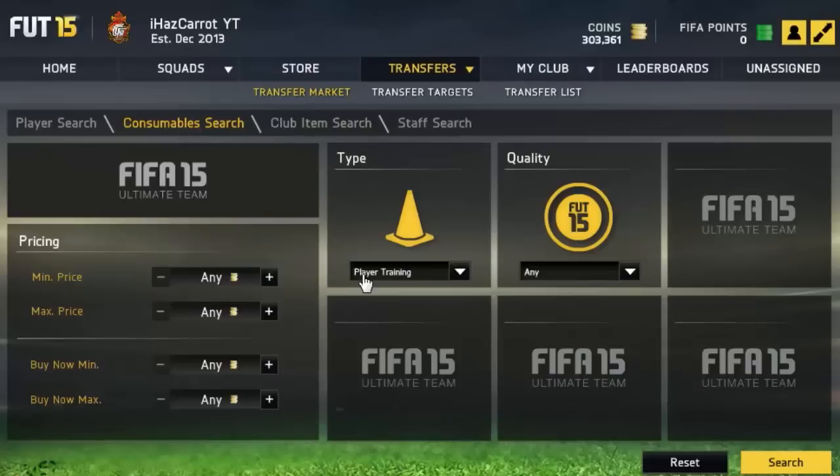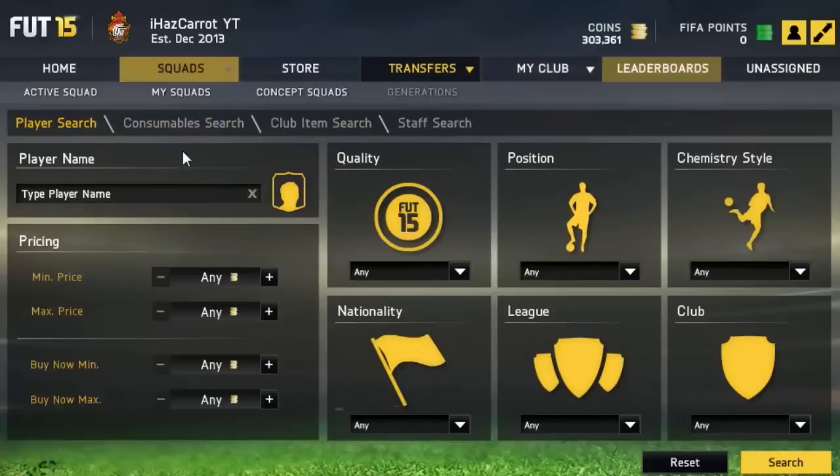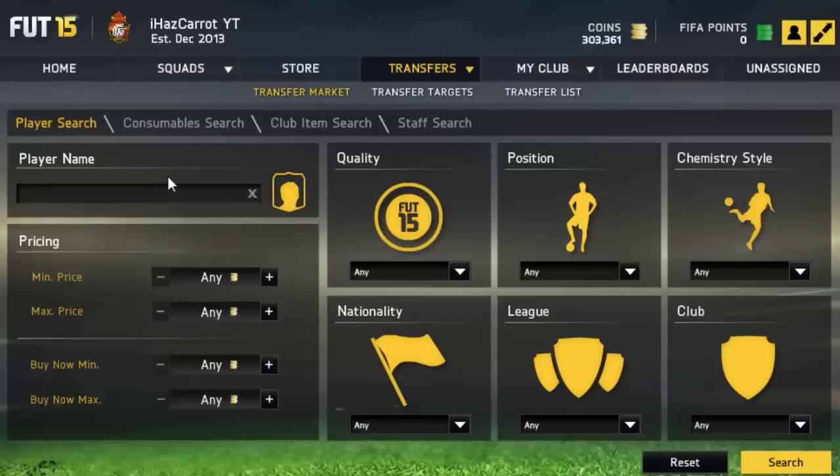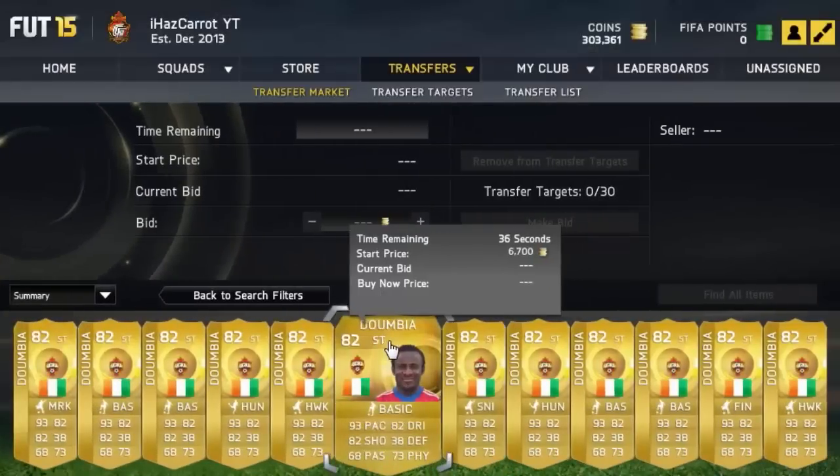So what you need to do is just pick any player. I've got 300k here, and the player I'm going to pick — let's go for Dumbia, because everyone wants this sweaty guy. So we want Dumbia.